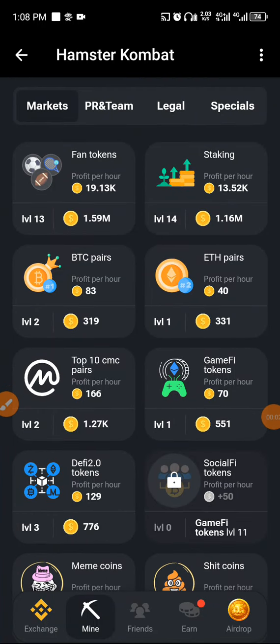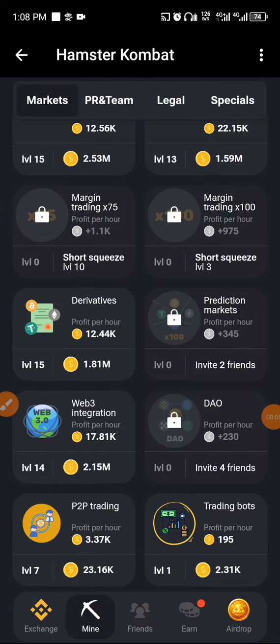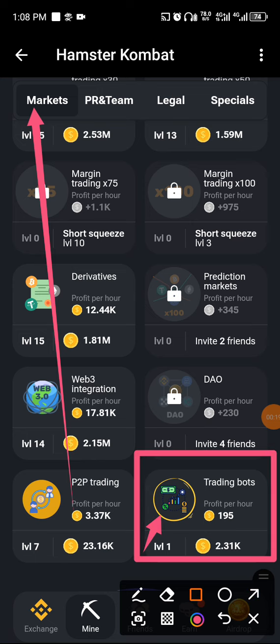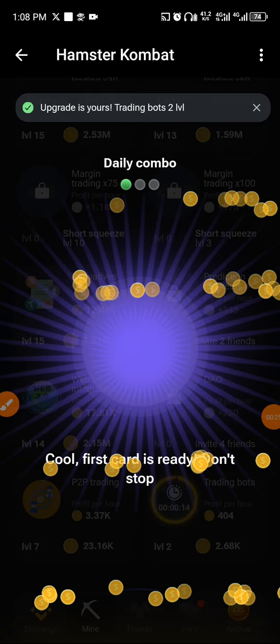Another Hamster daily combo — we have got the answer for today. Please support us by liking this video. So the first card: go to the market section, scroll all the way down, and on the right-hand side you buy the card called Trading Bot.